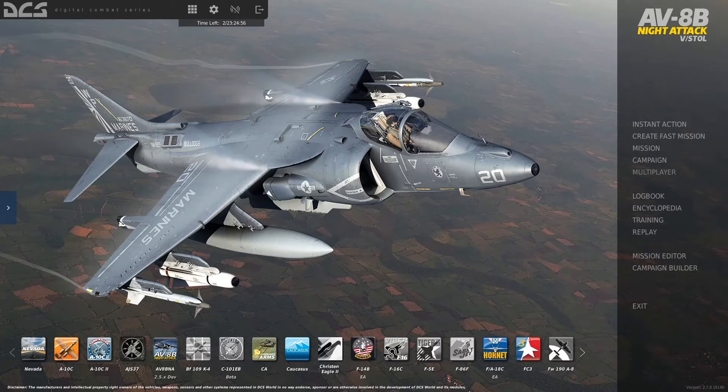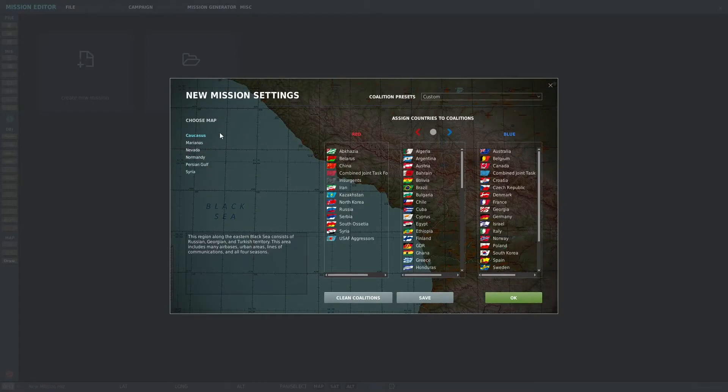So let's hit the mission editor, create a new mission, and get started. It will bring up your choice of maps. In our case, we're going to be using the Caucasus map.